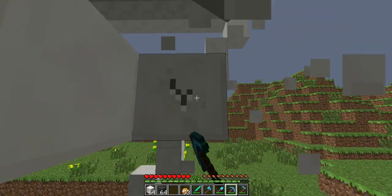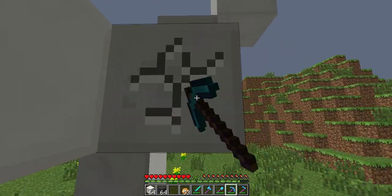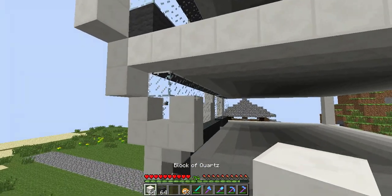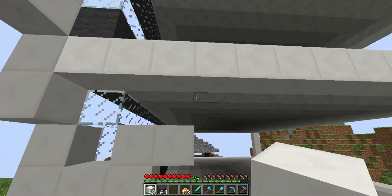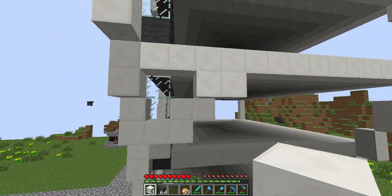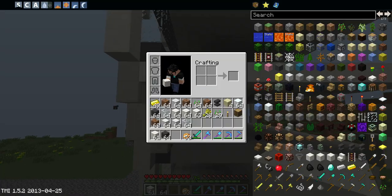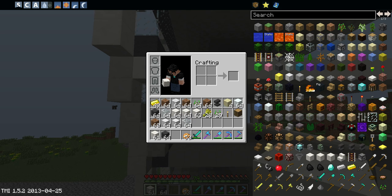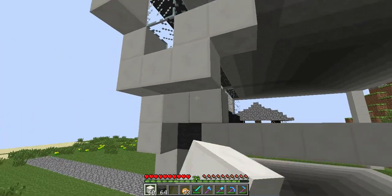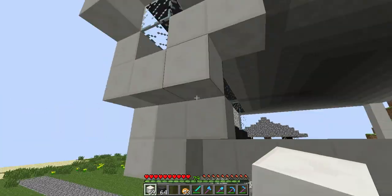First off, we want to start taking some stuff out. Let's just remove this layer. There you go. Then we want to kind of bring it out here. I think it's over here, right? Because the first part of it is a little cross, and it keeps going up. And it's actually one block thicker, so I'll have to do that.